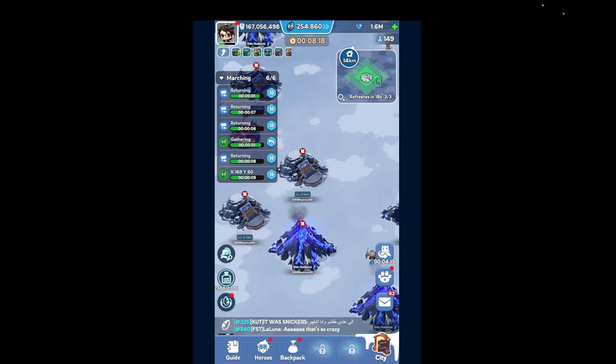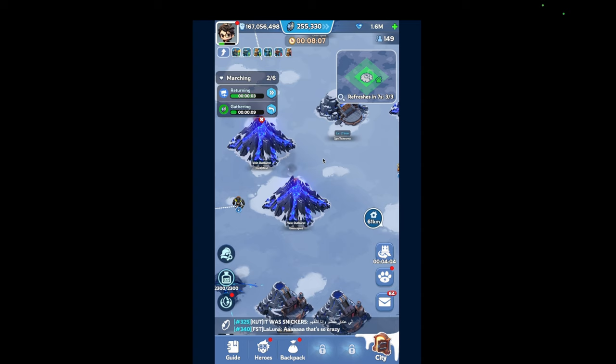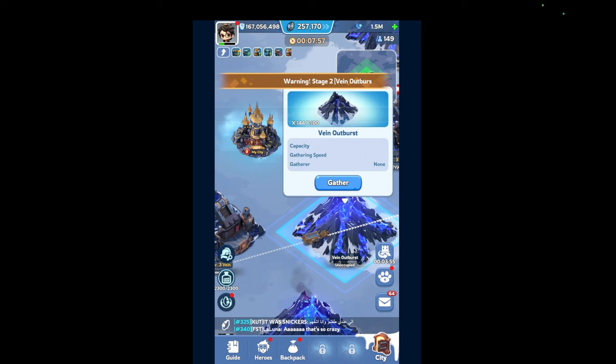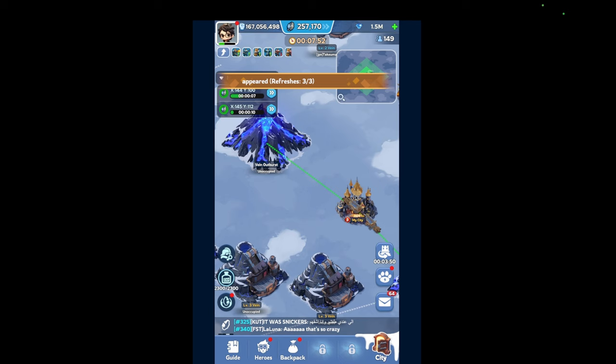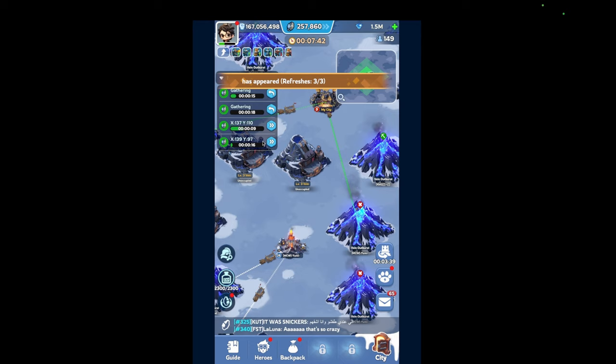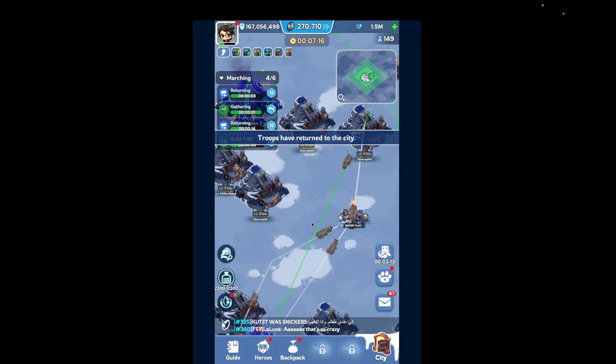Once that finishes, look for level 3 mines again. Oh, this seems like a good spot — we'll just take them. I should probably get a mouse if I do this event, it'll be a lot easier. Just kick them out.